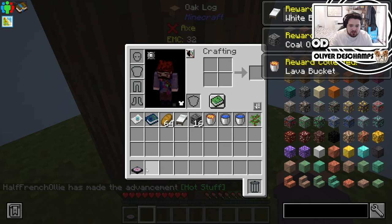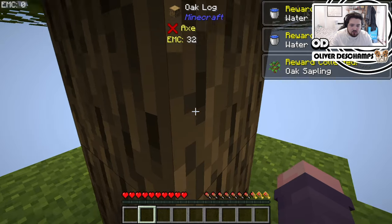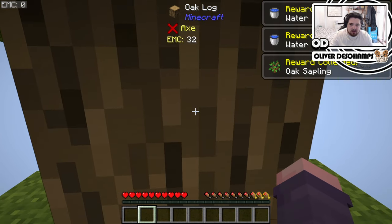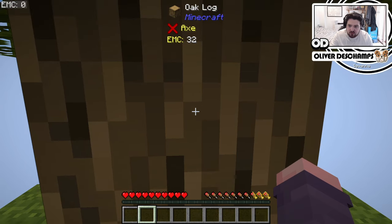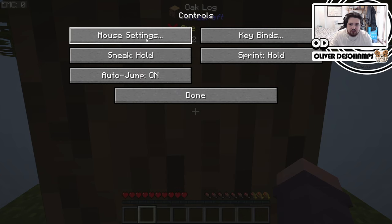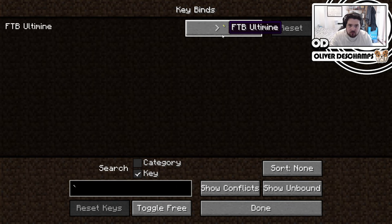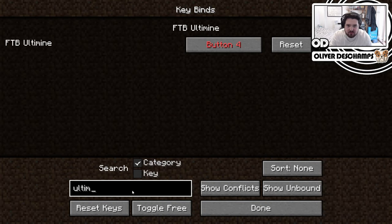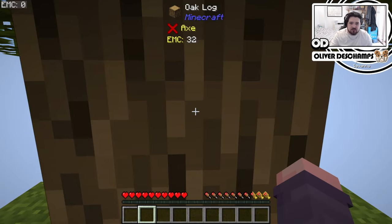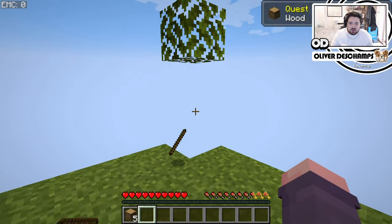So that gives us a bunch of stuff that we actually don't want to touch straight away. It wants us to get wood. There's Ultimine in this — it's usually bound to grave. Let's quickly rebind that. I like to bind it to button five. Now we can at least just break this tree all in one without having to faff.